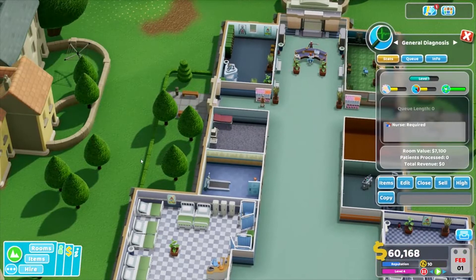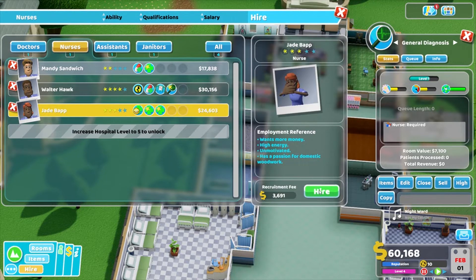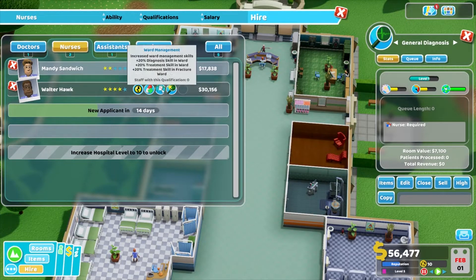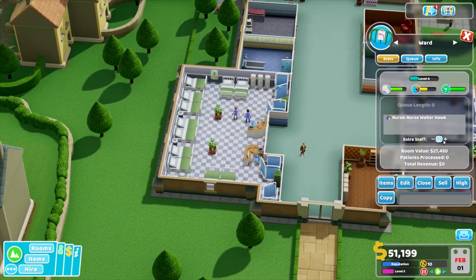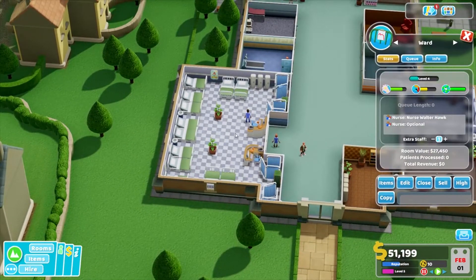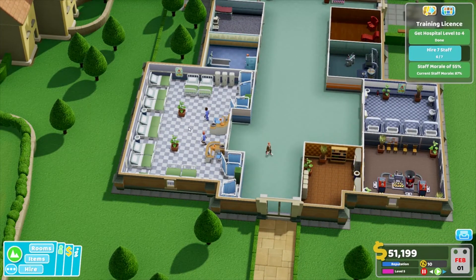So we need a nurse for here, so we'll go hire — nurse — treatment skill, treatment skill, treatment skill, bedside manner. You can go and work down in there then. Pharmacy — that's ward management — go and work in there as well. So we need to put you up to 2. There we go. Work in there — done.